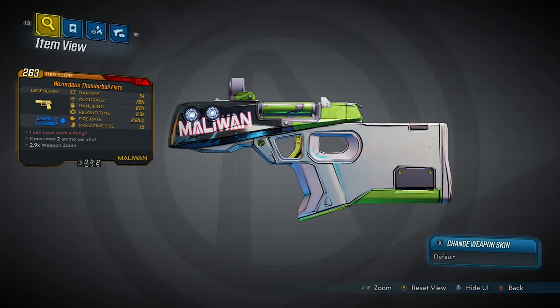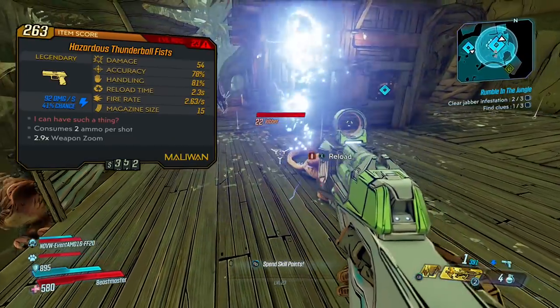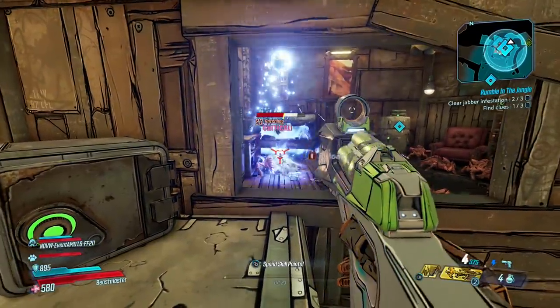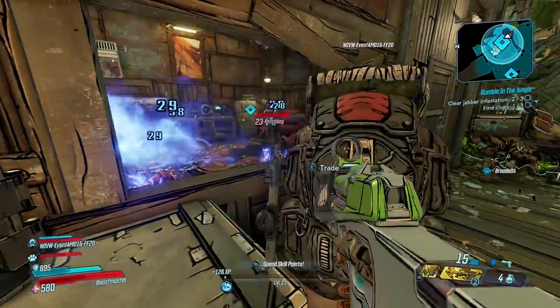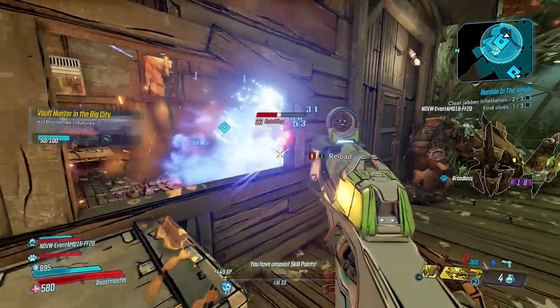The Thunderball Fists is a Legendary Maliwan Pistol and the red text reads 'I can have such a thing,' which is the exact same flavor text it had in Borderlands 2. The name of the weapon as well as the red flavor text is a reference to the 1975 movie the Super Infra Man, made by Legendary Martial Arts Movie Masters the Shaw Brothers.